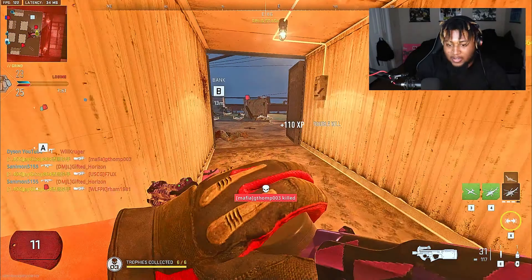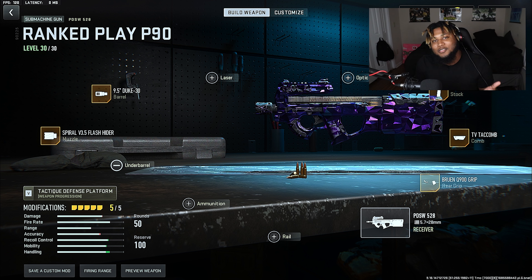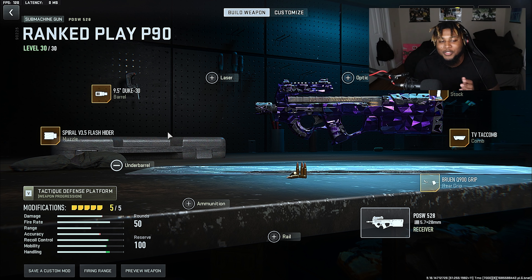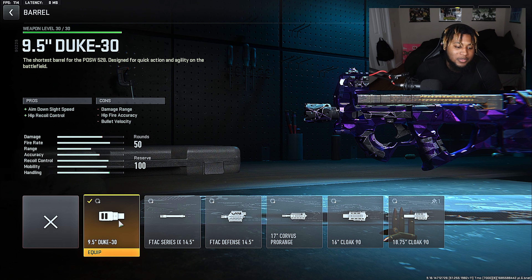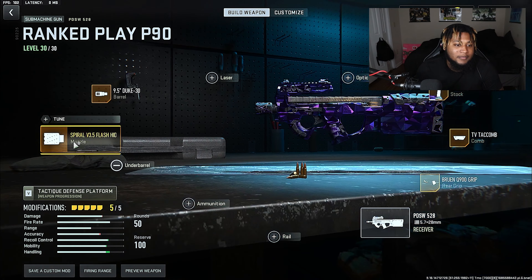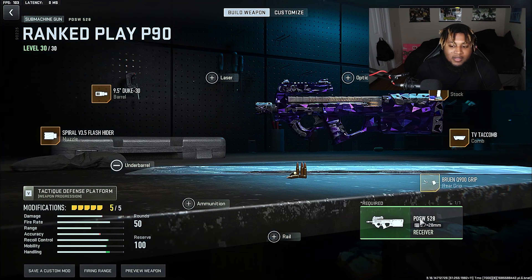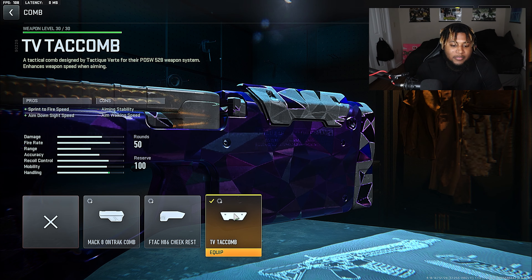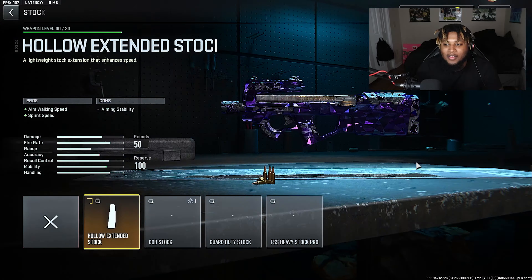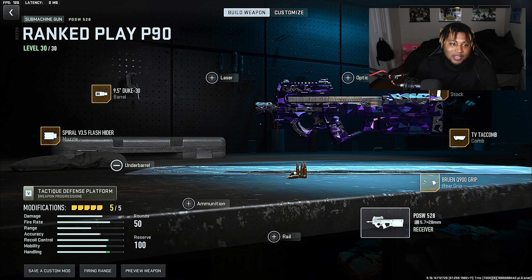For the barrel I'm running the Tundra Pro Barrel. For the muzzle I'm running the Echostand Hovick 90. For the ammunition type I'm running High Velocity. For the rear grip I'm running the Demo Clean Shot Grip, and also for the stock I'm running the TV Carbine to Stock. This build is pretty much built for long range, high damage range. That's the TAQ 56 class setup.